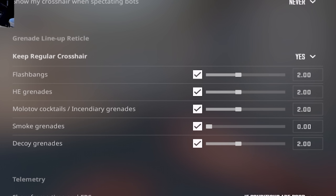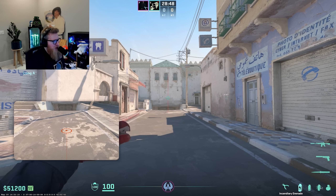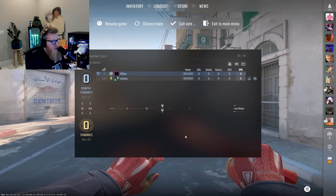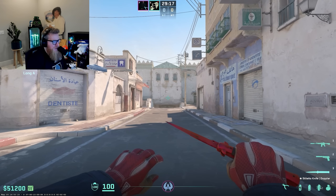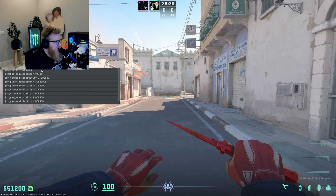There are now grenade lineup crosshairs built into the game. The one thing I change is to instantly see my smoke grenade lineup — the rest I keep at two seconds, because having everything at zero is really obnoxious when every grenade immediately shows a lineup. So I kept everything at two seconds and made it so when I pull out my smoke grenade it instantly goes to the lineup.